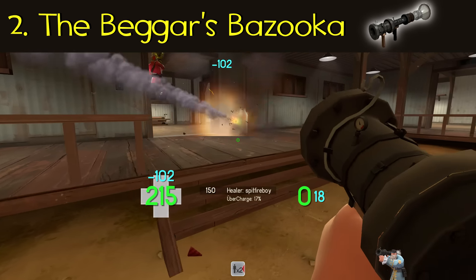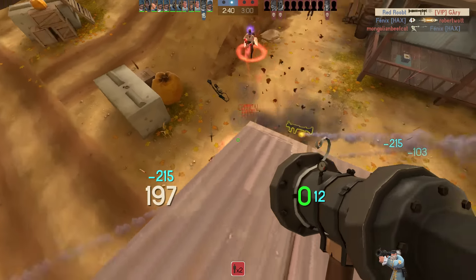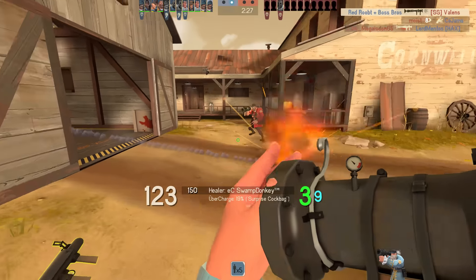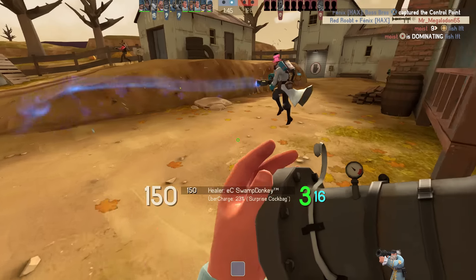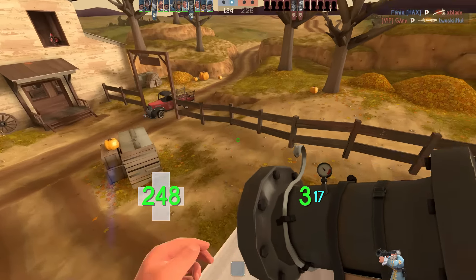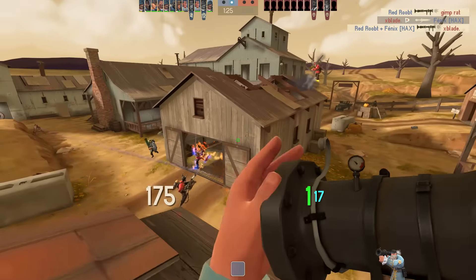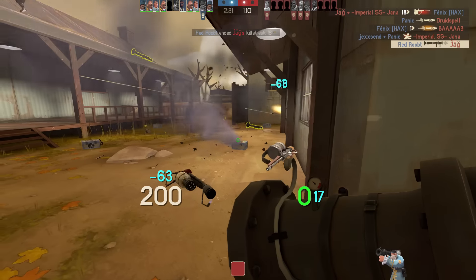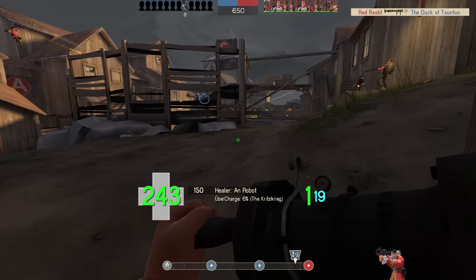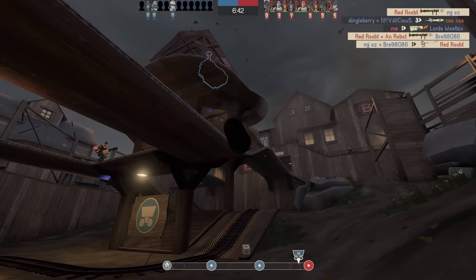This is a big one. This weapon has seen massive nerfs which severely limited its potential — it used to be almost ungodly powerful. This is the Beggar's Bazooka. We all know about overload jumping, right? The act of loading more than three rockets into your Beggar's to make one explode, sending you flying through the air. Then you can use the remaining rockets to fire down at whoever you want. The old Beggar's Bazooka worked differently: when you overloaded, it did not consume one rocket. Instead it just overloaded another one and you kept going, which means that with the Gunboats absorbing all your self-damage, you could overload jump as many times as you want, then unleash three rockets down at any target in rapid succession.